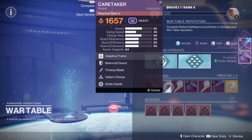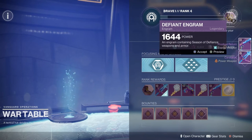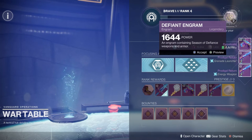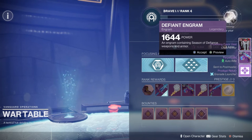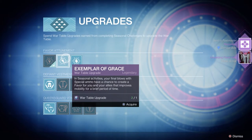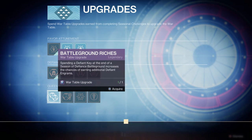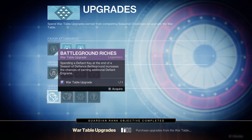There are upgrades within the Helm that go into three variants. One upgrade track gives you favors — earned within the activity by killing enemies — which give you buffs like faster melee and grenade cooldowns, similar to Dares of Eternity. There are other upgrades that give you better chances of getting keys or rewards when you deposit keys at the end of activities. And there are also upgrades that will allow you to get better engrams and more engrams throughout the activity.